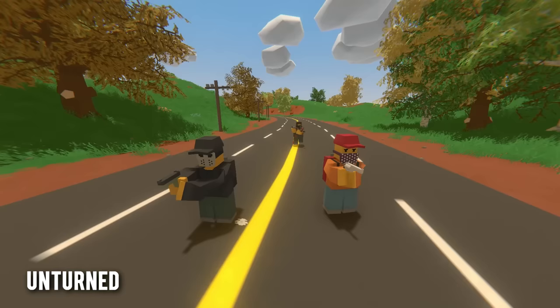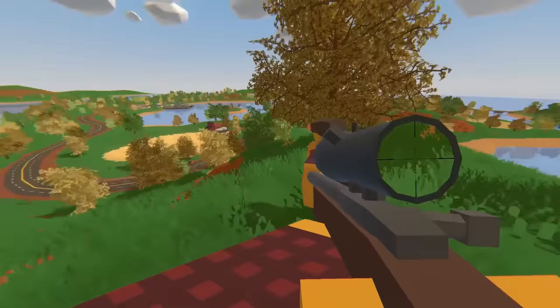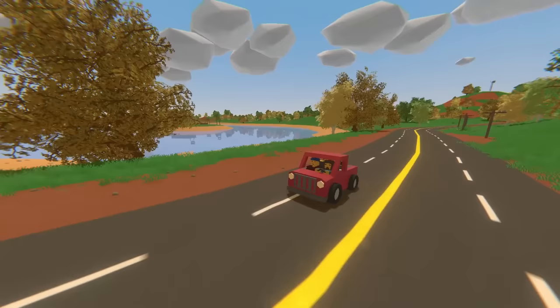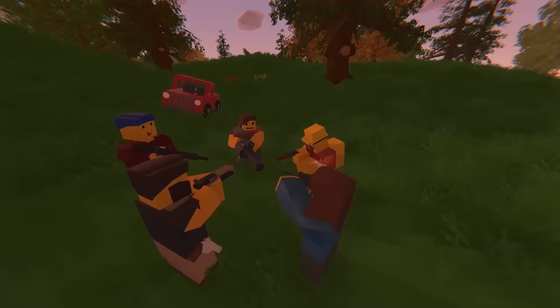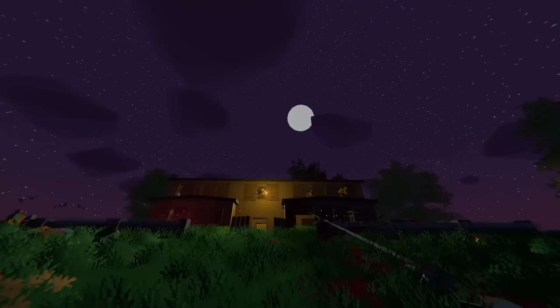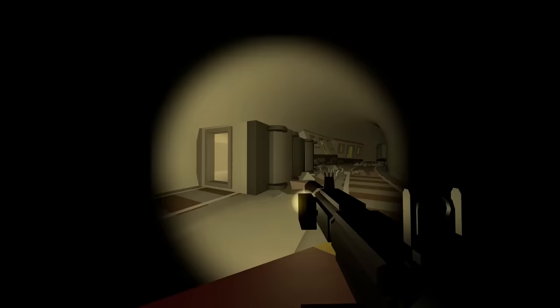Unturned is a free-to-play multiplayer survival game developed by one person, and despite that it's hugely popular. Set in a post-apocalyptic world filled with zombies and other players trying to survive, you scavenge for resources, build bases, and craft weapons to defend against the zombie horde. The game features different modes including survival, creative, and arena, and has a large modding community. Add on its accessibility, low system requirements, and engaging gameplay, and it's obvious why it's quite popular.